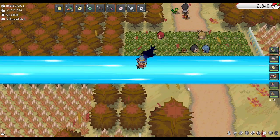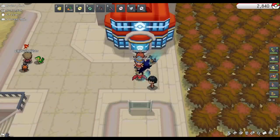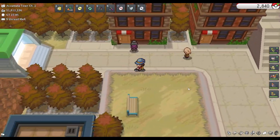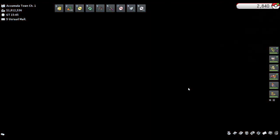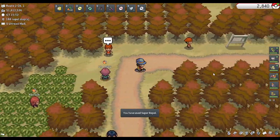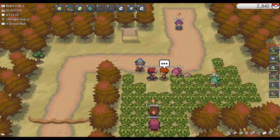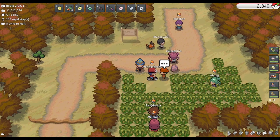Moving on to Route 2, you'll want to fly up here to make things a little shorter. Audino will appear in this patch of grass over here with these ledges next to it. Generally it is in this upper area here, right about where this person is standing.